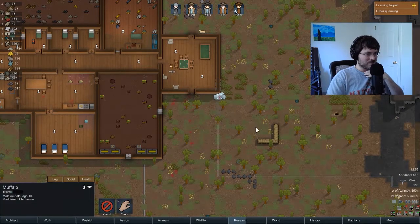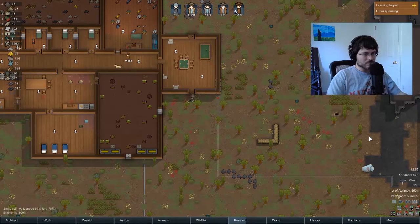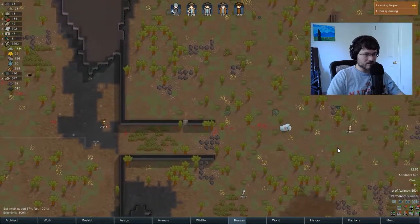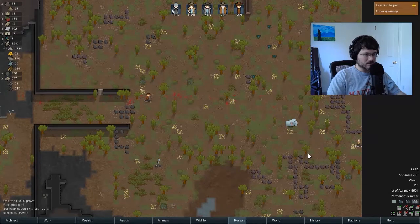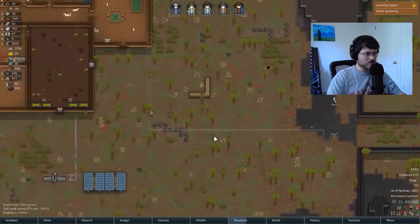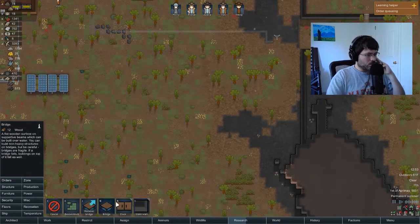Don't go back out there. Is the muffalo going to attack our other guys? It's just going to go after any person it sees — good to know. Let's build another layer of our wall here.